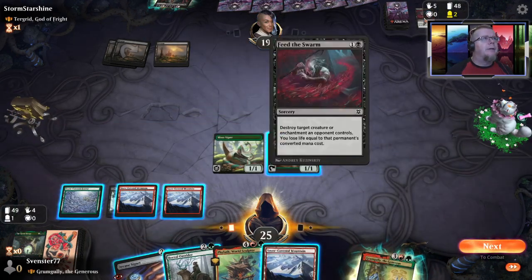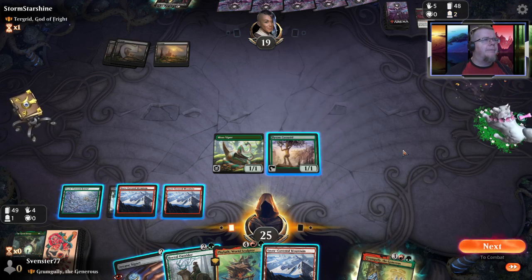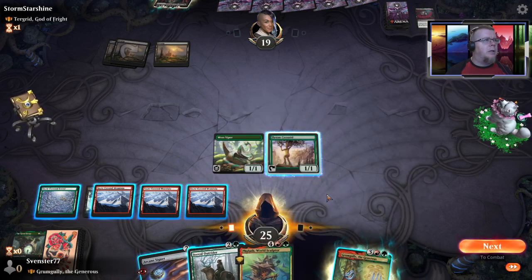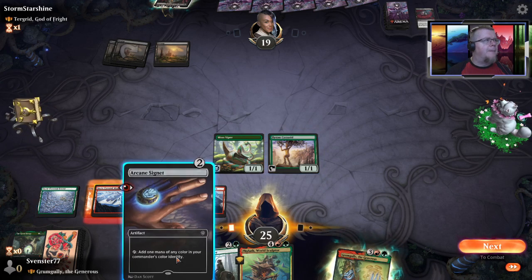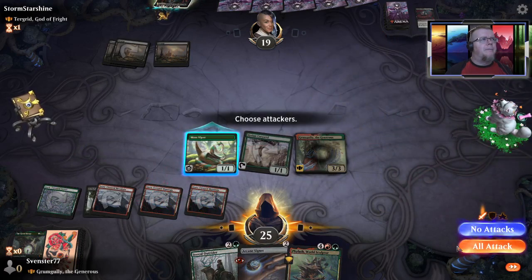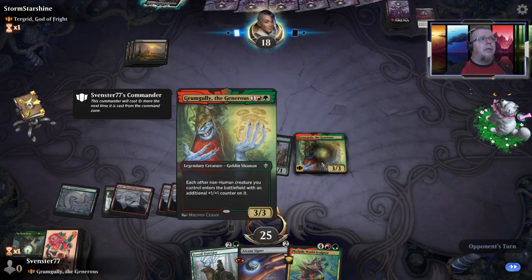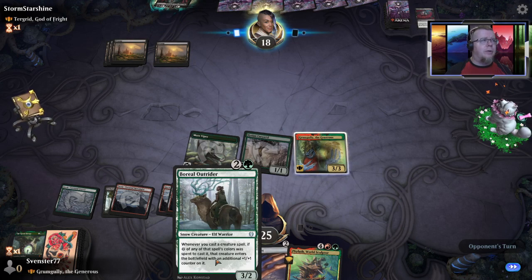Told you — lots of removal. Feed the Swamp, that's a new one. Destroy target creature... he killed himself to do it — cool, I'll take that. So I can bring my dude back in or play the signet; I don't really need the mana as much as I want the creature.